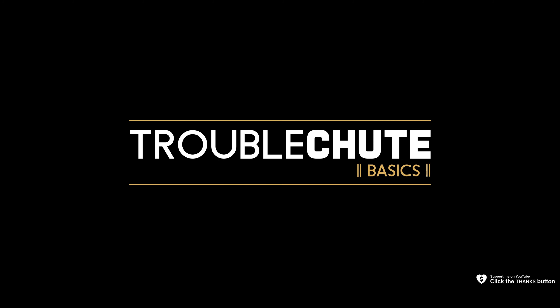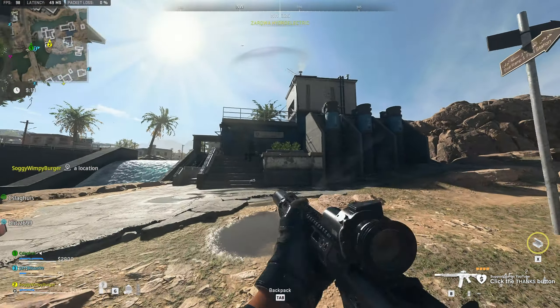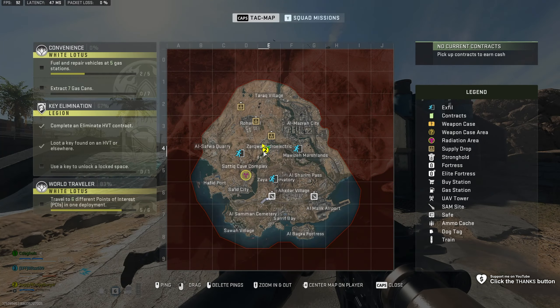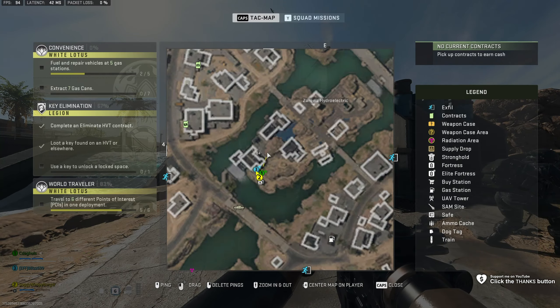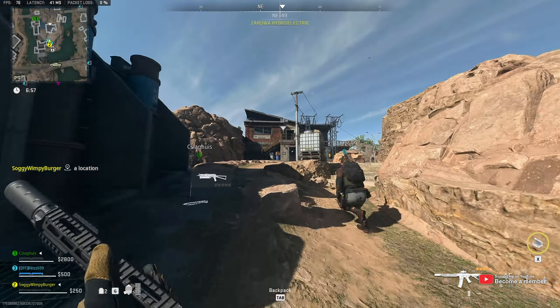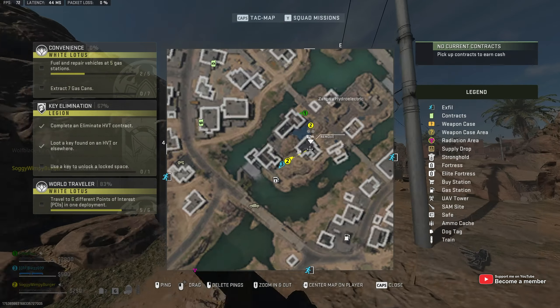Next up, where is the Zarkoa Hydra Island computer to use the key? It's in E4, and when you get to the Hydra facility, all you're looking for is the main building that's labeled Powerhouse. It's the red building right in the bottom center of the middle island here.